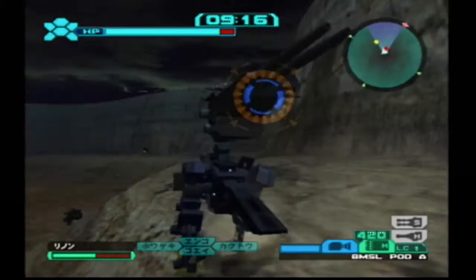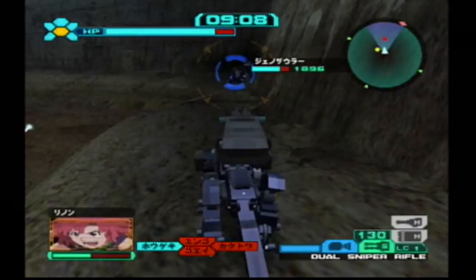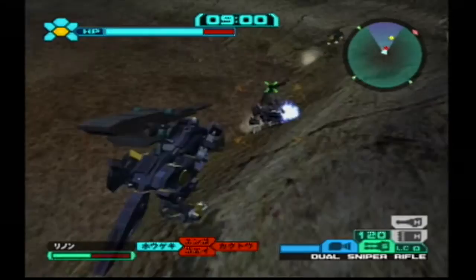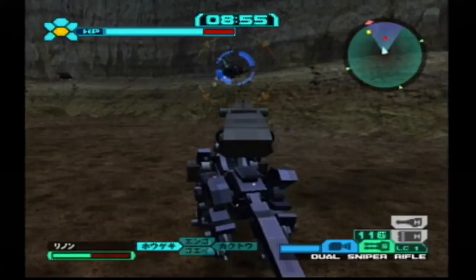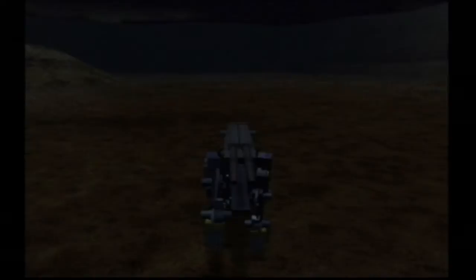I can't say for sure what weapons it has, but it doesn't seem like much of a threat — it's just very hard to hit, as all flying zoids are. I'm going to try to use my missiles and get a few good shots in on it. I'm thinking of getting the Twin Pulse Cannon for my Koenig Wolf instead of the Dual Sniper Rifle — it's a very good weapon, though not quite as much damage. I just figured I'd get something different and mix things up because the Dual Sniper Rifle is just so abusive.